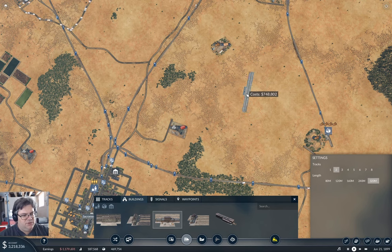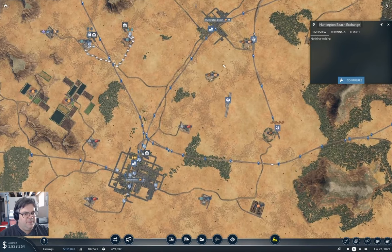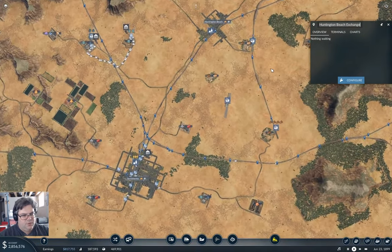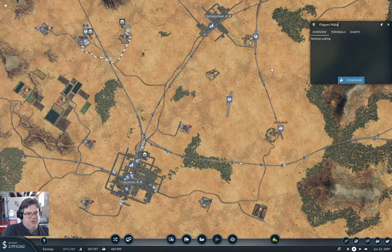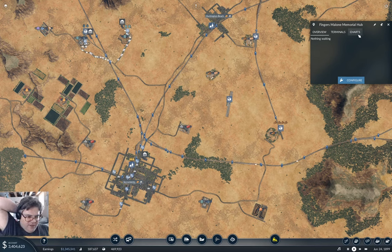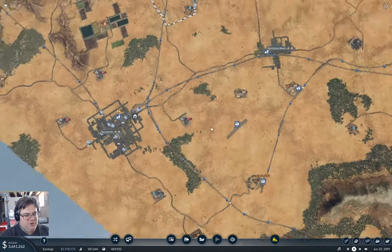I'm going to rotate it just like that — bam. So this is going to be the Fingers Malone Memorial Hub, because we need some reference to Fingers, don't we — the founder of the valley and all. It'll probably be along to nick the sign at the station.